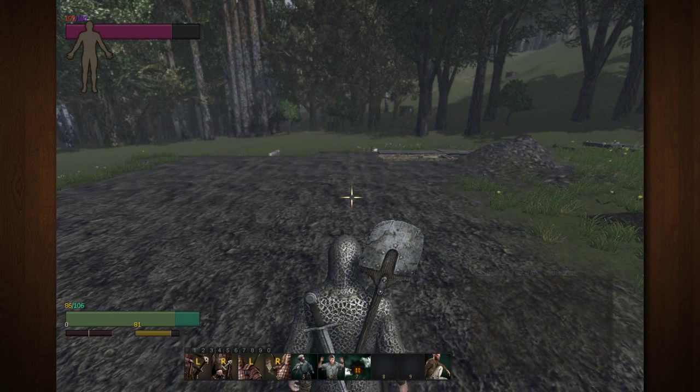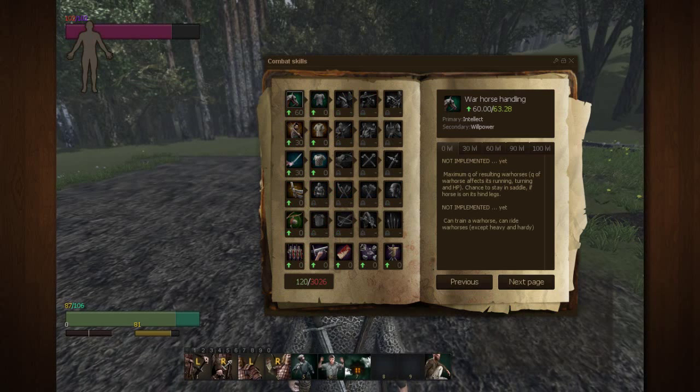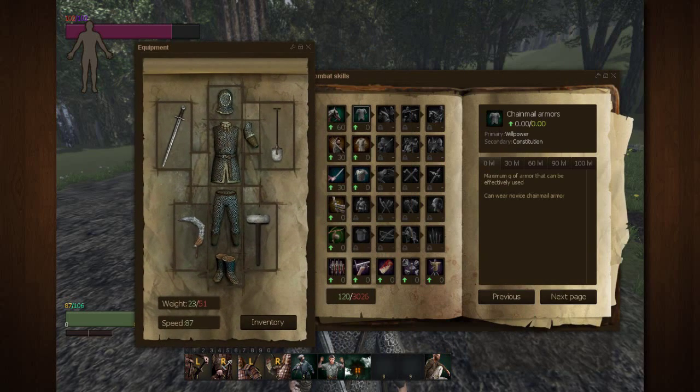Welcome back. If you hit the L button and go over to the next page, you'll see your combat skills. If you did what I recommended, you will see that you have war horse handling at 60, which has unlocked chainmail armors, and blade mastery at 30, which has unlocked scale armors. Both stats are currently at zero, but you can wear the very lowest level of those armors — the light armors. I currently have equipped a full set of light chainmail armor, as you can see.